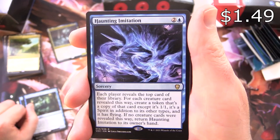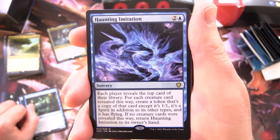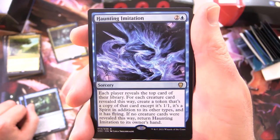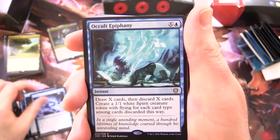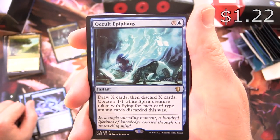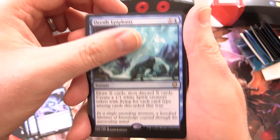Haunting Imitation - Sorcery for 3: each player reveals the top card of their library; for each creature card revealed this way, create a token that's a copy of that card, except it's 1/1, it's a spirit in addition to its other types, and it has flying. If no creature cards were revealed this way, return Haunting Imitation to its owner's hand. Acutue Epiphany - Instant for X and Blue: draw X cards, then discard X cards, create a 1/1 White Spirit Creature Token with flying for each card type among cards discarded this way.